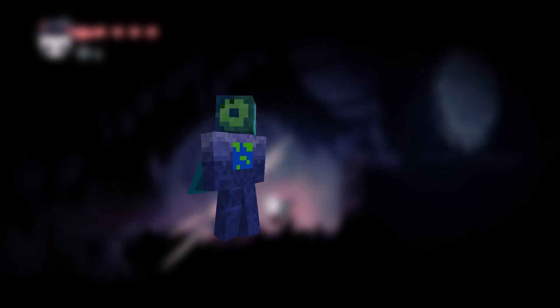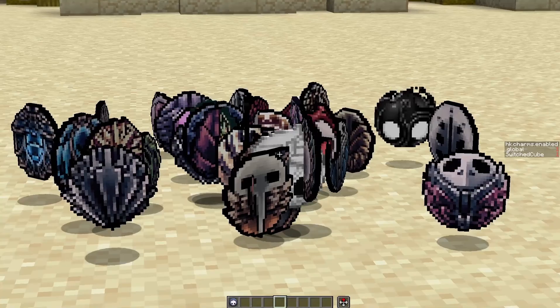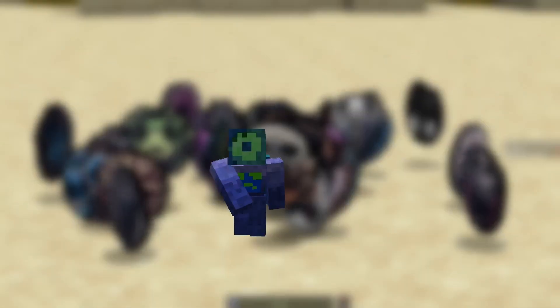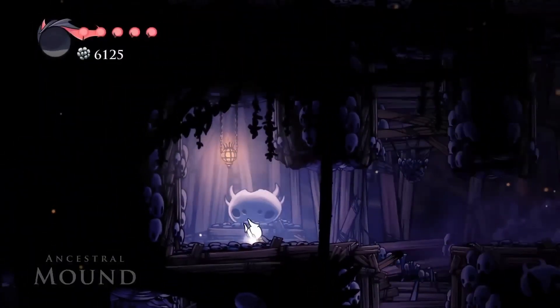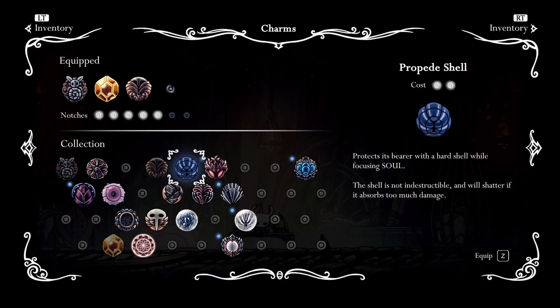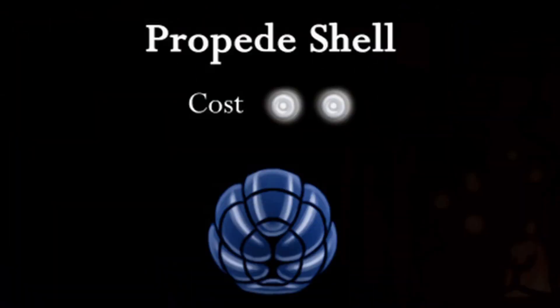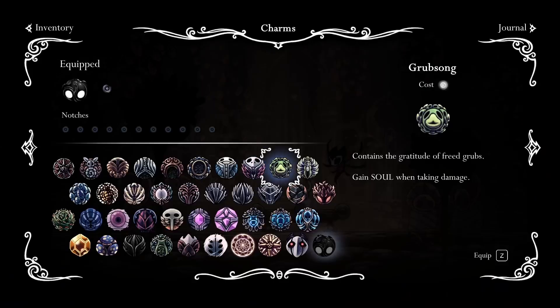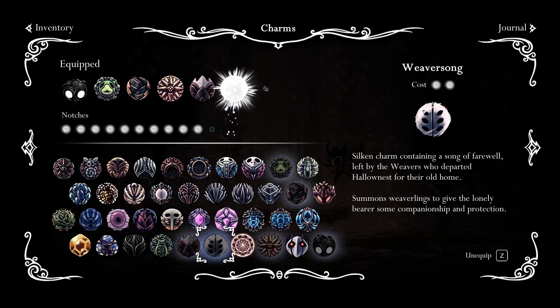The first thing I had to figure out was how I was going to make the charms obtainable in Minecraft. In Hollow Knight, you obtain charms through various sources, most of which involve picking up an item from the ground or buying them. The charms menu shows you every single charm you own and every single charm you've equipped. Charms work on a notches system, where each charm has a specific number of notches required to use it. This allows you to customize your charm build while still being limited to a certain number of charms.